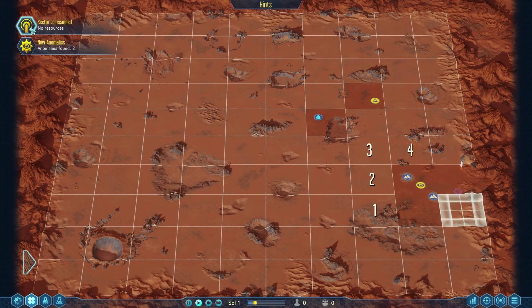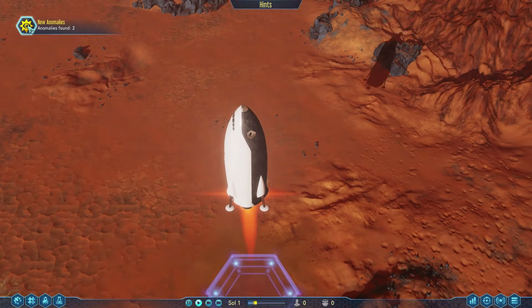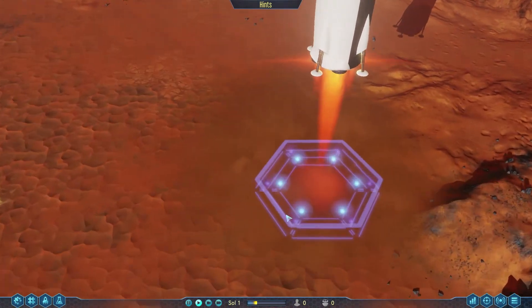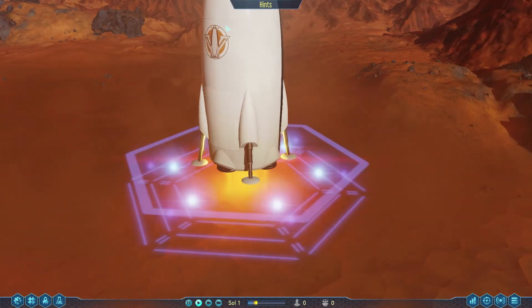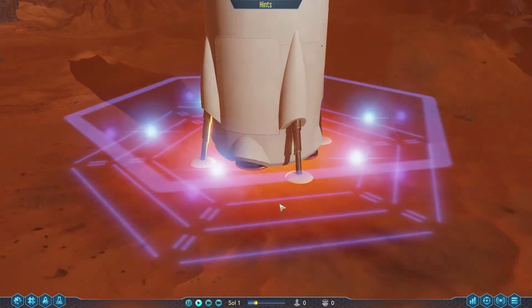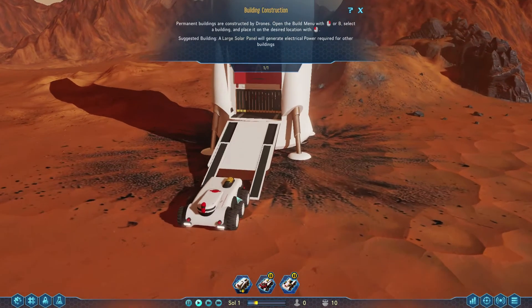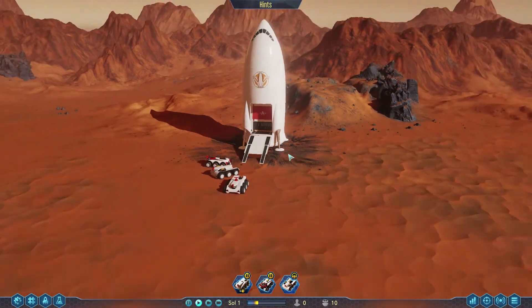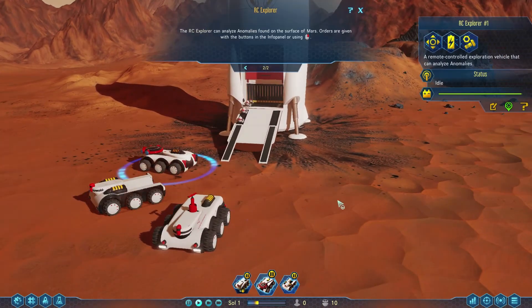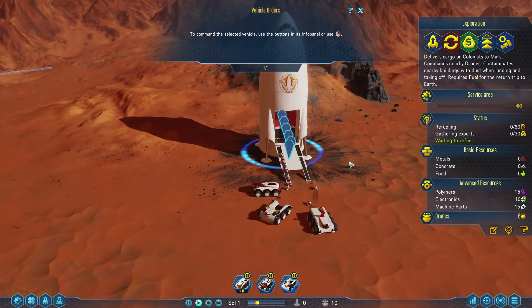We found that there are no resources in one sector, and in another we found a bunch of anomalies. There goes our spaceship — we can also speed the game up to 3x. You can see we have our logo on the spaceship, which is quite nice. Our rovers are now coming down. These are our big main drones, each with a different job. The little drones do most of our building.